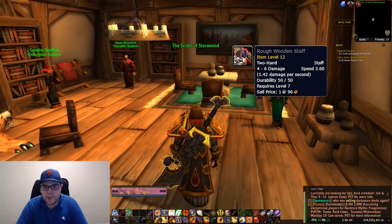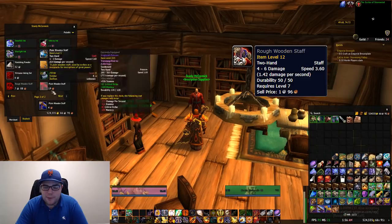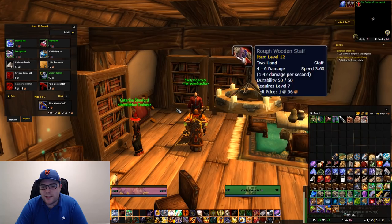The next item you need is a Rough Wooden Staff, and that is sold by any inscription supplies vendor, or most of them. The one in your capital city, either Stormwind or Orgrimmar, will sell it. It's 7 silver — really cheap. People do try to price gouge this on the auction house because they know that you need it for the Waste of Time, but just purchase it from the vendor, it's a lot easier.